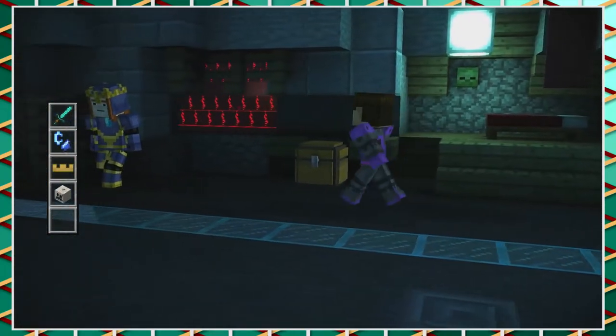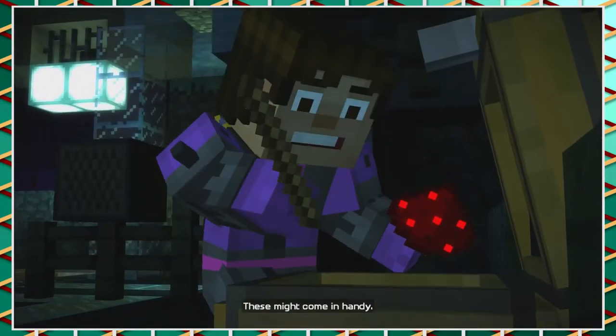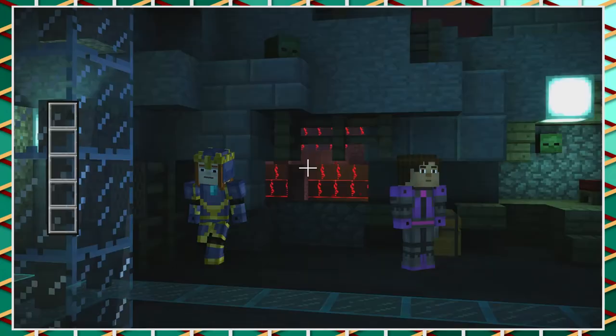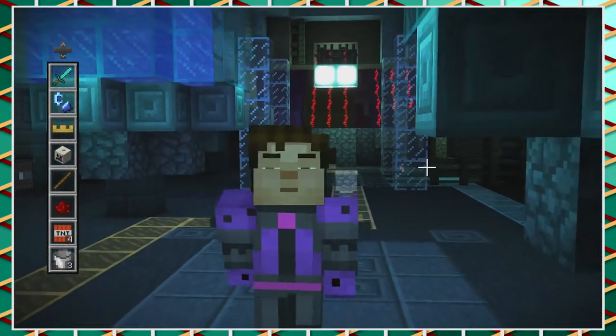Oh, there's a chest — I wonder what could be in it. These might come in handy. Oh, redstone torch! A bucket and TNT. Four TNTs and three buckets.